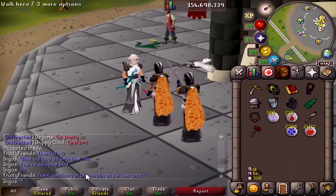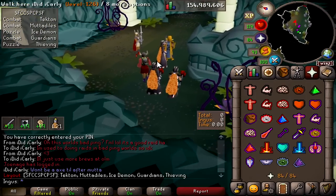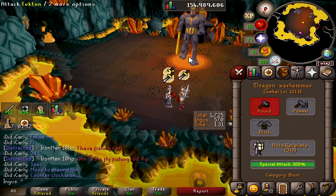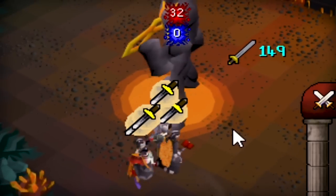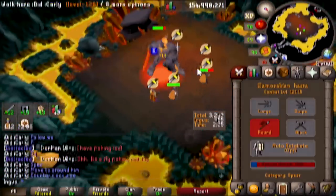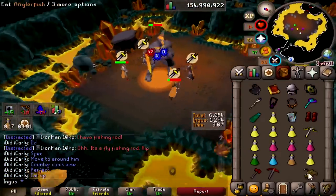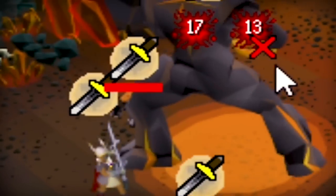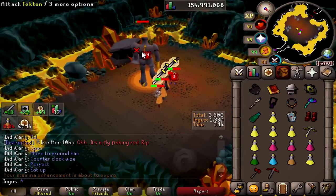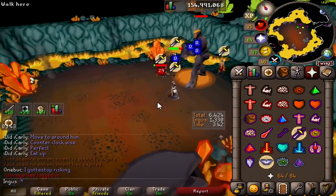Fruity says he's going to train smithing or buy implings for rangers — all the best to that man. I got invited to a learner raid happening in the CC — I'm going to surprise them, I don't think they know I'm coming. Another Tekton — let's see if we can pull it off. We got some specs in, should be good. He's down — almost got him, come on, so close. Oh we almost got him — one more hit.